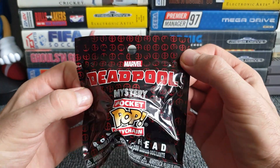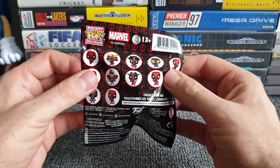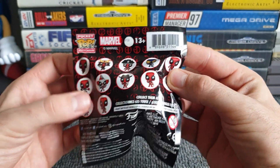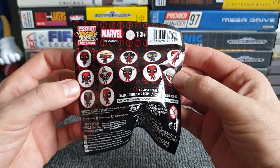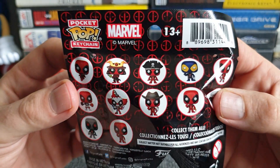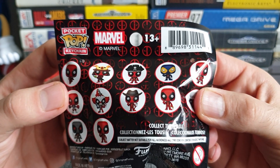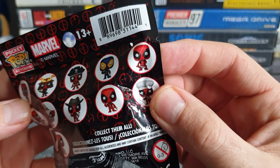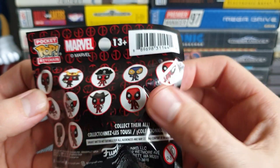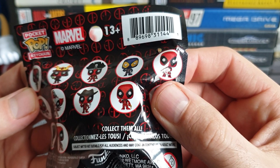Anything rare? Not on the front anyway. Let's have a look — 13 plus, or is that how many there are to get? There are 12. We've got what looks like regular Deadpool, something with a pointy hat — that's a samurai Deadpool — and that is pirate Deadpool. That is Deadpool in a different color. I can't quite make out what you've got in your hand there, Deadpool. Below you is a Deadpool chef, and next to you is another Deadpool that looks like it's holding a banana in his left hand.